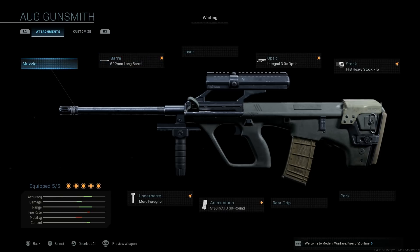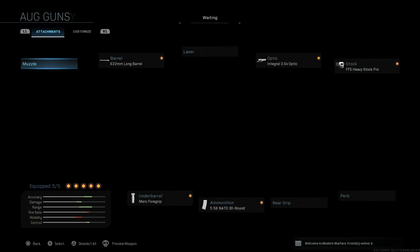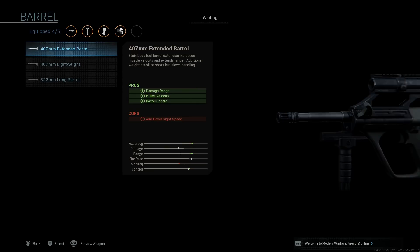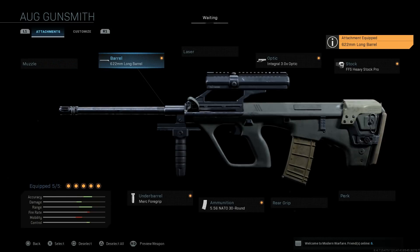Starting off for this weapon, I'm going to skip on the muzzle because we don't necessarily need one on this build. Now the barrel - you start with the short barrel on this weapon which makes it an SMG variant. With this barrel it typically goes with a 9mm, and the barrel length on this I believe is 420mm. So what we want to do is put the 622mm long barrel on this.